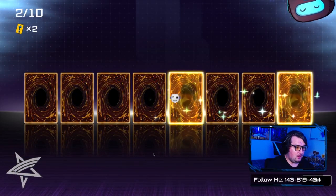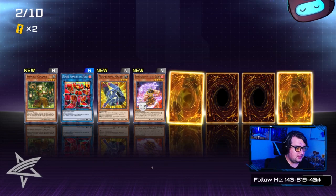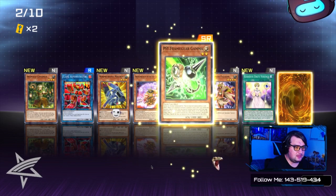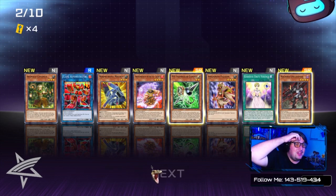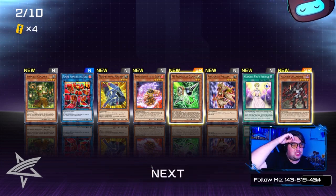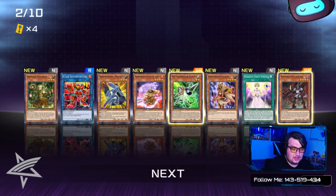We've got two Supers — Side Frame Gear Get Net, Side Frame Gear Gamma, and Machina... Unclaspire? Unclaspire. Okay, yeah, just give up on that pronunciation.